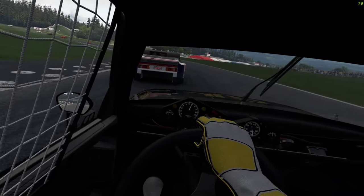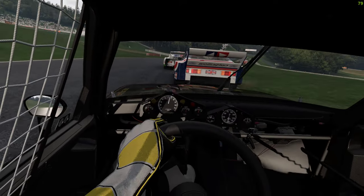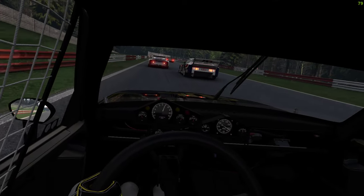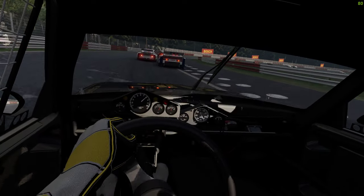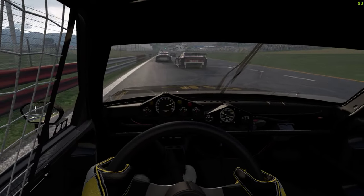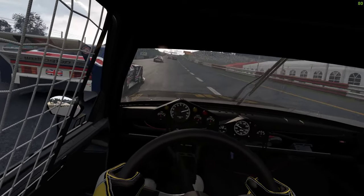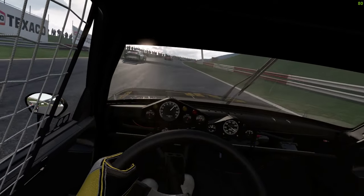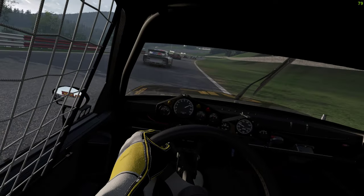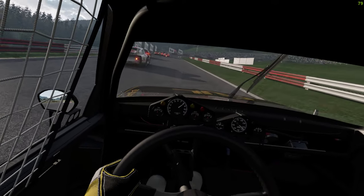This timing thing on this transition - see the AI blocking me on the outside - only works if I've got somewhere to go. There's nowhere to go, so just follow them through at their pace, a little more controlled than mine. This steering wheel is fighting me under the brakes again. No Capri, no Capri, no! Heavy braking just to nick on the inside there - still on my left. Clear left - front tyres are cold.